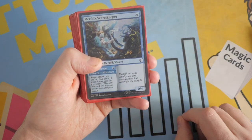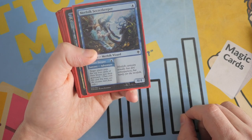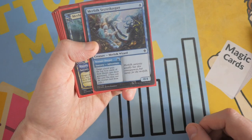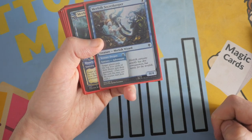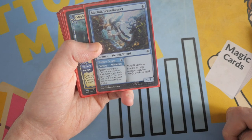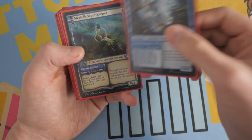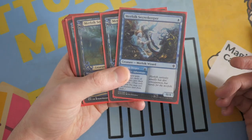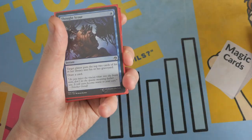Our next card is Merfolk Secretkeeper. It's a 0/4 creature, so it's a good blocker. It's one mana, and you can play its adventure — Venture Deeper — for one mana, and target player puts the top four cards of their library into their graveyard. So you can mill your opponent for four cards and then bring this card back as a 0/4 chump blocker for one mana. It acts as a mill card and a creature at the same time. Adventure was just a broken mechanic. We can all agree Throne of Eldraine was a pretty broken set. We have a playset of Merfolk Secretkeeper.